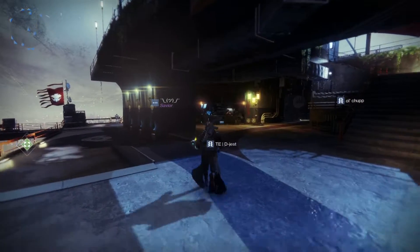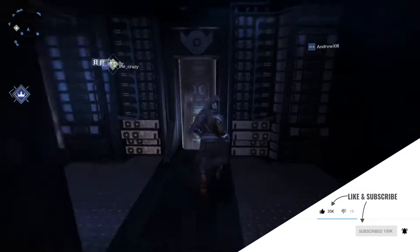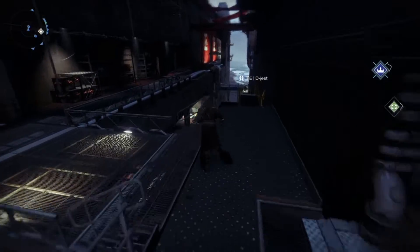Before we get started, make sure you don't miss out on any upcoming content — drop a like, hit that subscribe button and notification bell. In this video I'm going to show you how the secret pathway to Zavala's office and vault can be found.